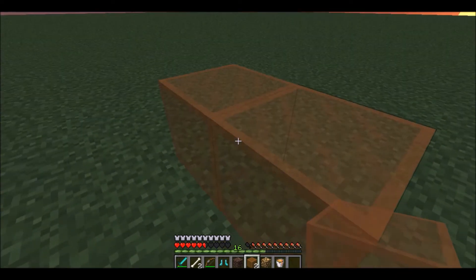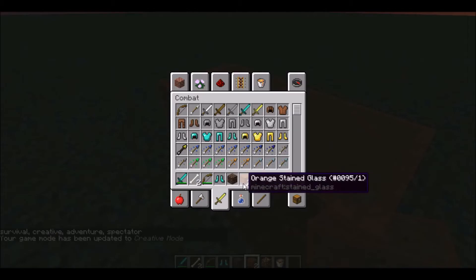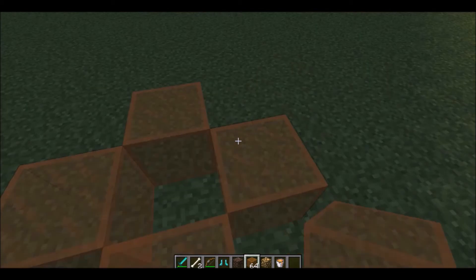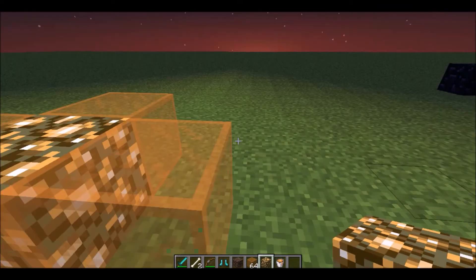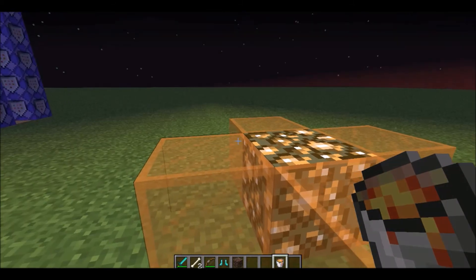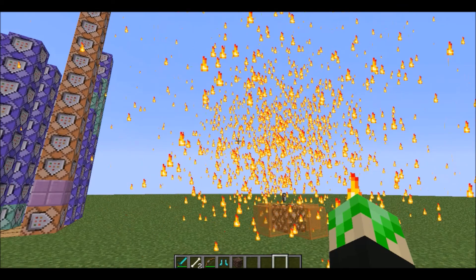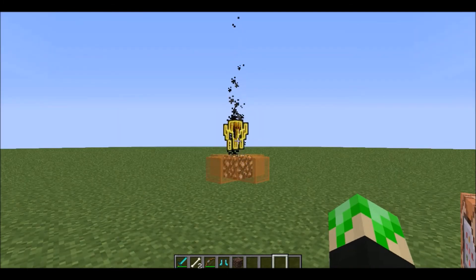You pretty much know what's gonna happen. Place your orange stained glass like this, and then place a glowstone in the middle. Then drop a lava bucket on the bottom — that'll make a lava pop — and that's what happens. It spawns the Inferno.